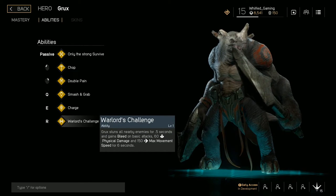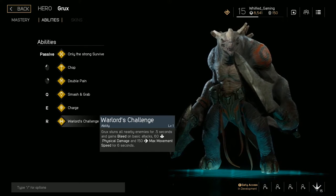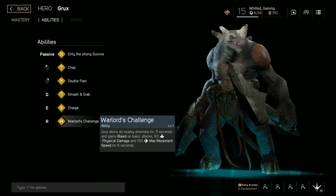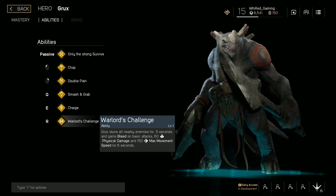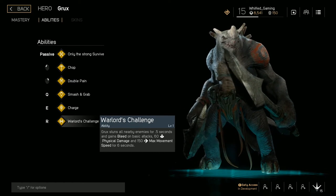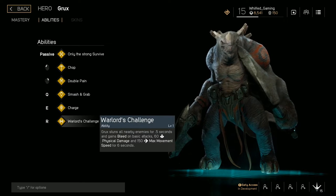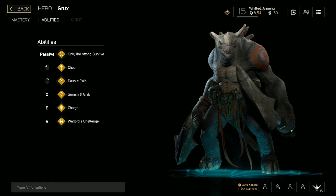Warlord's Challenge: Grux stuns all nearby enemies for 0.5 seconds, gains bleed on basic attacks, 60 physical damage, and 50 max movement speed for 6 seconds. This is amazing for initiating battles. If Smash and Grab is on cooldown, Warlord's Challenge is the way to go. Your main combo is: Smash and Grab, Double Pain, Warlord's Challenge, then rack them up with basic attacks.